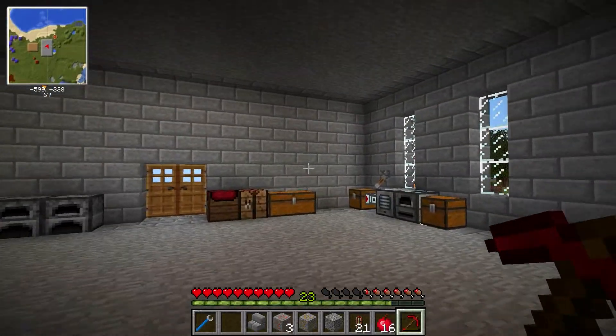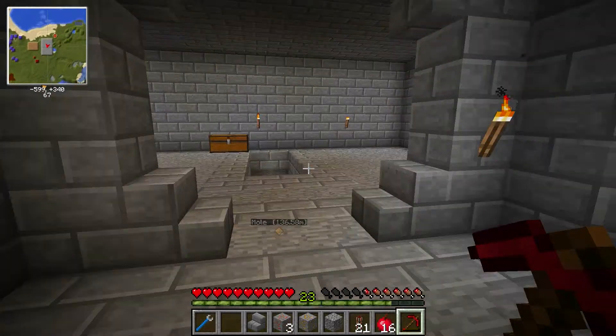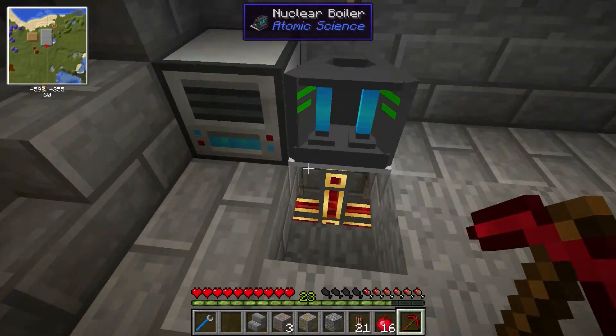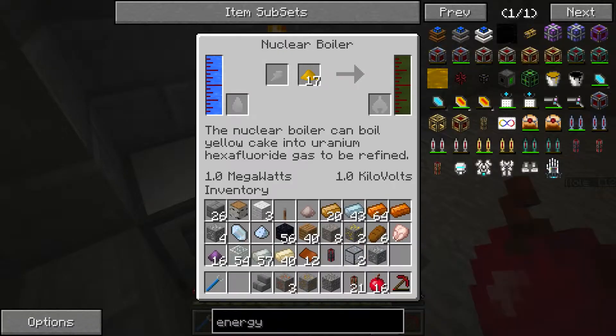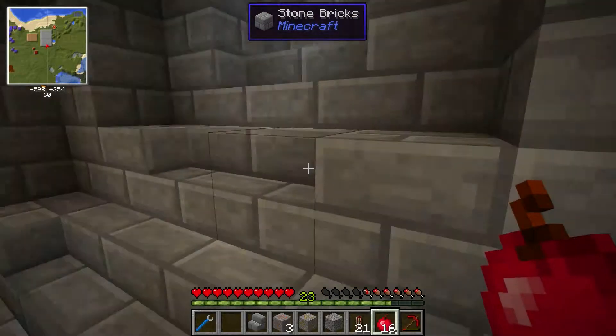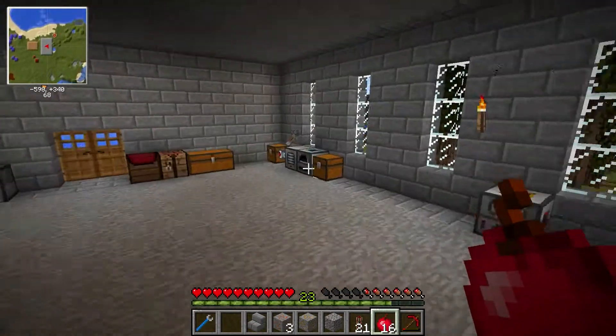Welcome back. This episode we'll be building the centrifuge for the nuclear reactor. Last episode we built the nuclear boiler, and that is boiling away — it's full. 500 liters of uranium hexafluoride. So that now needs to go into the centrifuge.